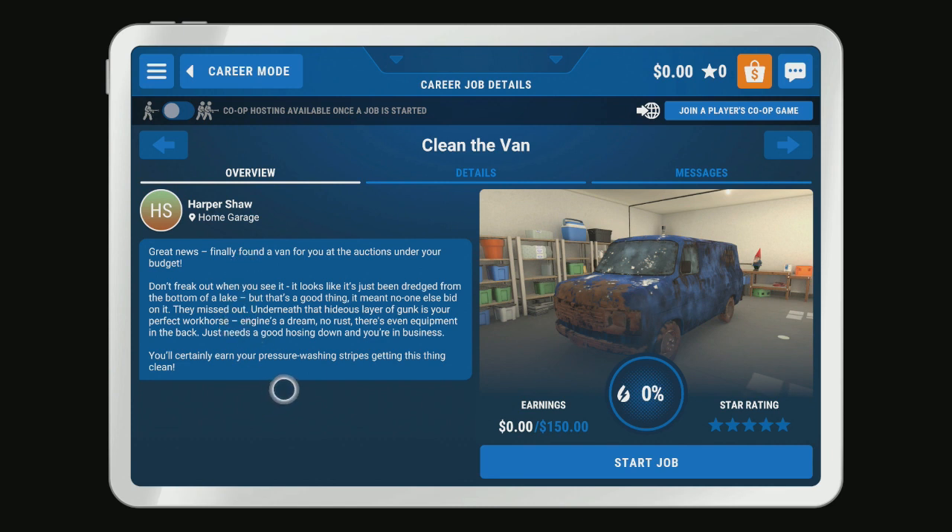The message reads: 'Great news — finally found a van for you at the auctions, under your budget. Don't freak out when you see it; it looks like it's been dredged from the bottom of the lake, but that's a good thing — it meant no one else bid on it. Underneath that hideous layer of gunk is your perfect workhorse. The engine's a dream, no rust, there's even equipment in the back. It just needs a good hosing down. You'll certainly earn your pressure washing stripes getting this thing clean.'